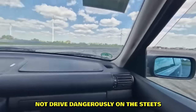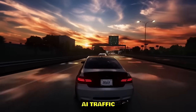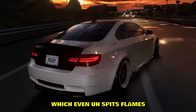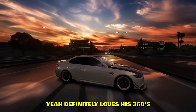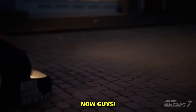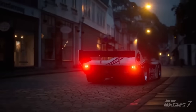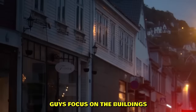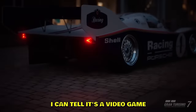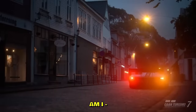This is Assetto Corsa on maximum graphics — actually, I'm lying. This is real life. This is where you should practice drifting — not dangerously on the streets, but at a proper local drift track like this. Shutoku AI traffic — man's drifting with a BMW E92 which spits flames more than me after Taco Tuesday. Loves his 360s, car looks clean, romantic sunset. I don't know if that's a game or real life — look at the buildings on the left, when the car passes close by I can tell it's a video game by the lights, but the background looks real.